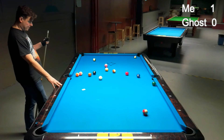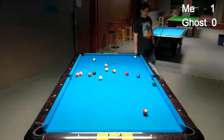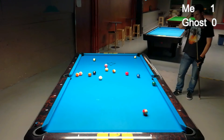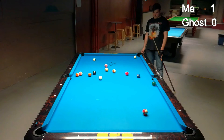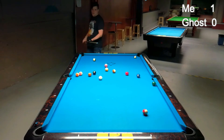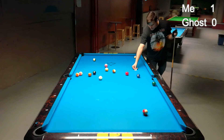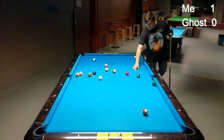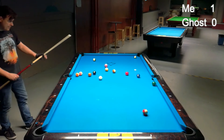Now there is a 4-12-13 combination, but I have to get position for it. The 3-ball is not open to those top corner pockets. So I roll the 2-ball and try to leave the 3-ball straight in or near straight in to that low left corner pocket. Then I can draw back two cushions to the 4-ball. That's my goal.